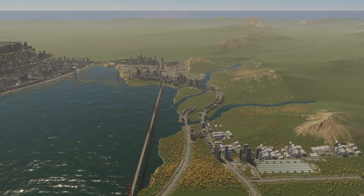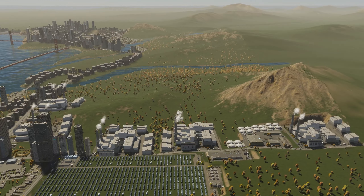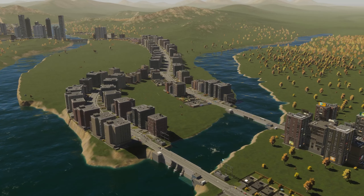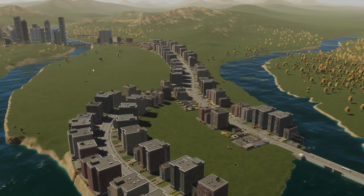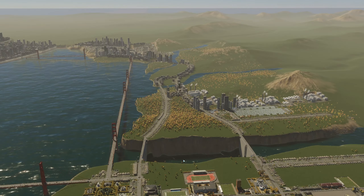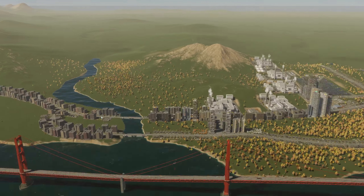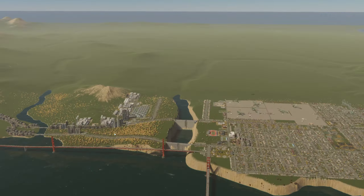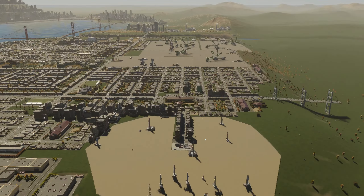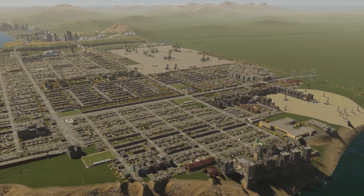Below here is another area I used for things we don't want in the city — all the waste management is here with a recycling center, a solar panel, and I built a couple of hydroelectric dams. I have two here and another one over there. I wish there were an option to make them wider than two streets. Below that I have two more dams that look better because they're taller. There's also another city here that's kind of industrial, with rock mineral extractors and an oil refinery, mostly low density with some taller buildings.